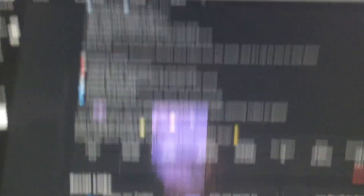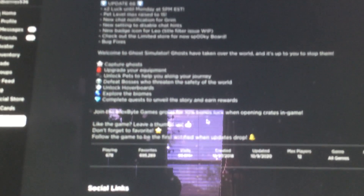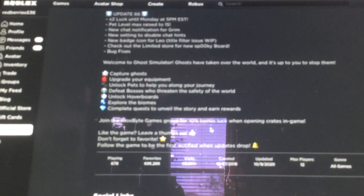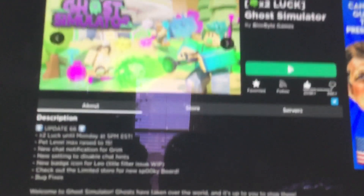There's an option to disable chat hands, like the 'join the group' notification. There's also a new chat notification for Grim, which is kind of like the anomaly detection thing in the back door, but for the Grim in Ghost World. So many people don't know when it is, and they ask 'guys is there a Grim?' and no one knows, and then they go to the Great Guardian instead and miss it — and that makes me pretty mad.